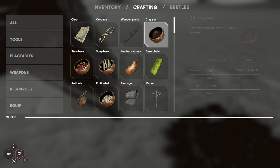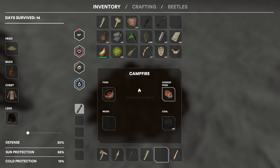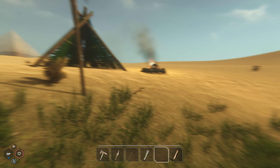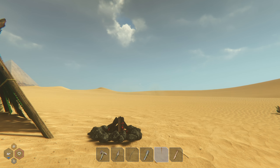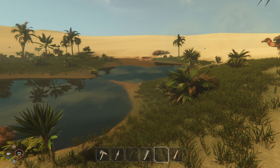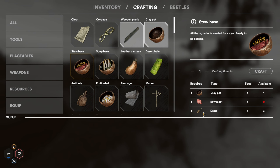I just made the stew base. So I made a clay pot, got raw meat and dates, and we can place this one to cook. Then we just place some sticks or logs. How long is that gonna take? Just a little bit. Let's see how much hunger this actually gets us up. Here we go — it is cooked and done. Look at our hunger right now — oh wait, what? All the way?! That is so damn worth it. I am definitely going to make those. I need the raw meat to make them — not cooked.